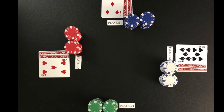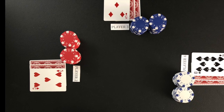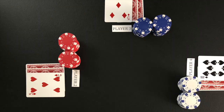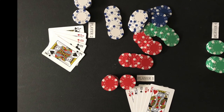The suits are ranked lowest to highest in alphabetical order: clubs being the lowest, then diamonds, hearts, and spades. Here, player three is the bring-in with the lower-ranking suit of diamonds. If players tie with the best poker hand at the end of a round, the pot is split between the tying players.